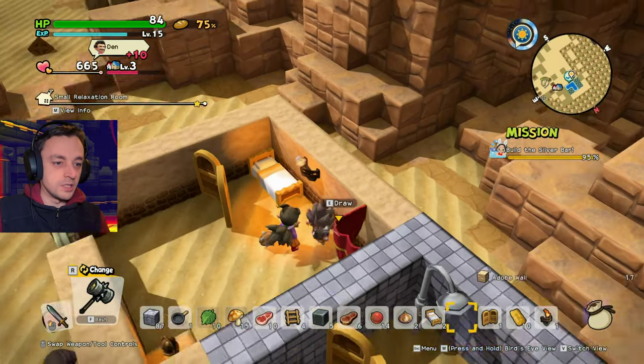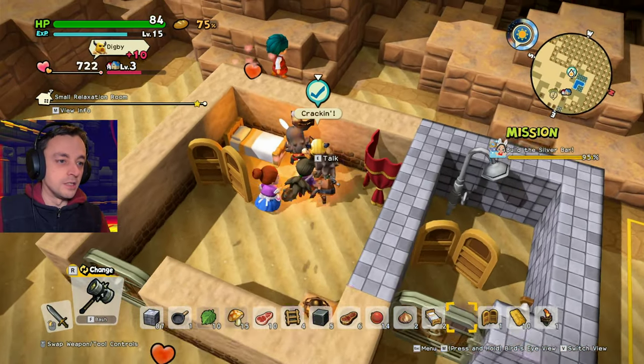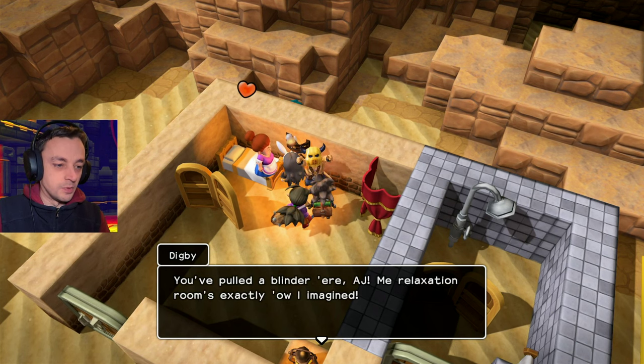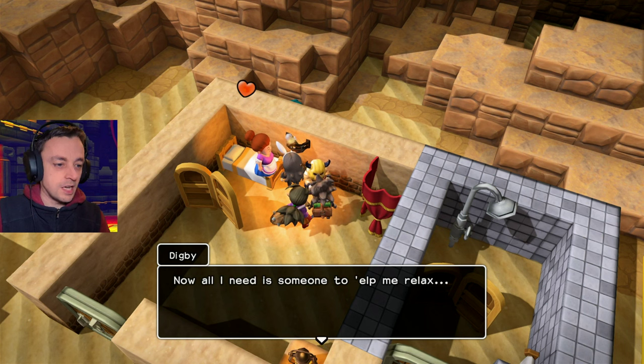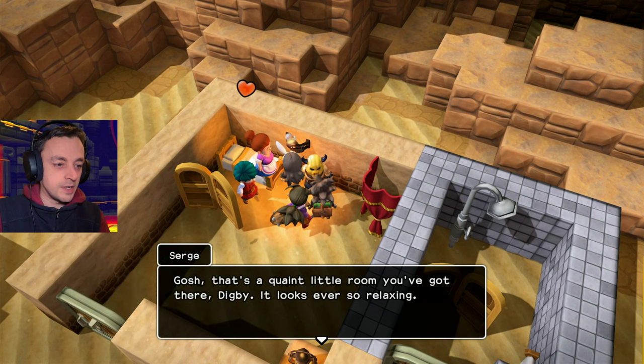Maybe they could mine some gold if they could find it. Loads of appreciation! Let's find out what he's got to say for himself. 'You're pulling a blinder here, AJ. My relaxation room's exactly how I imagined.' Good, I'm glad it's exactly as you imagined — it was really complicated to think my way round it.